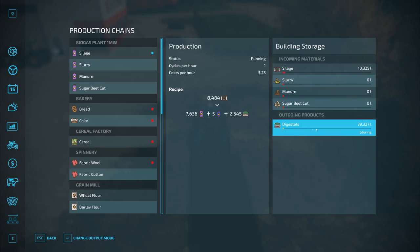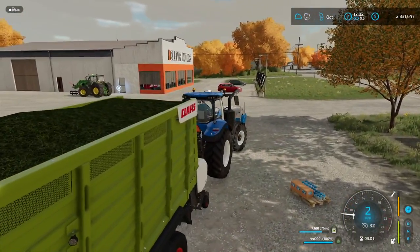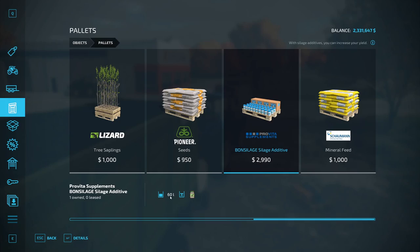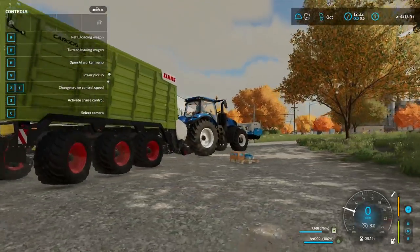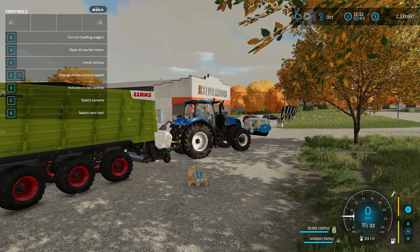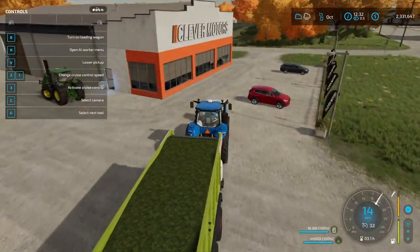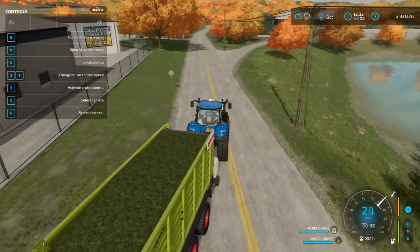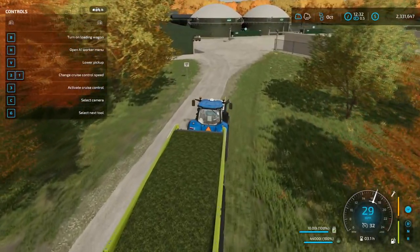If you add a silage additive tank to your forage wagon, you buy the additive under pallets. It's kind of expensive, but 60 liters goes a very long way — you can only fill up 10 at a time on this one. Buy it, the pallet will appear, then go next to it and hit R to refill. Once you turn on the wagon and start picking up grass, it automatically gets used and depletes, giving you your extra yield without any further input.